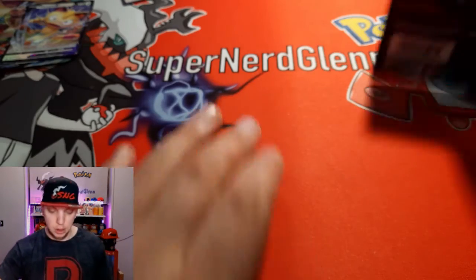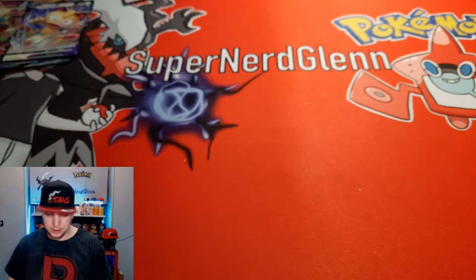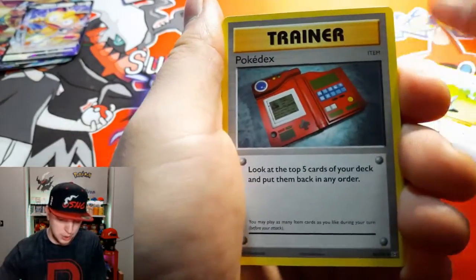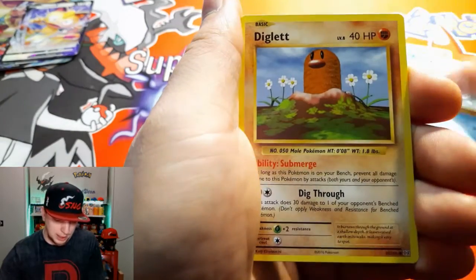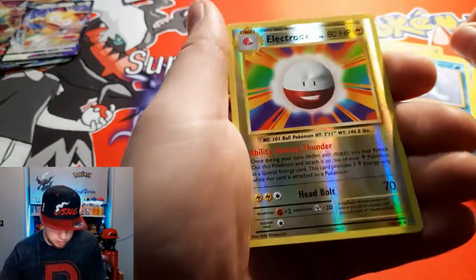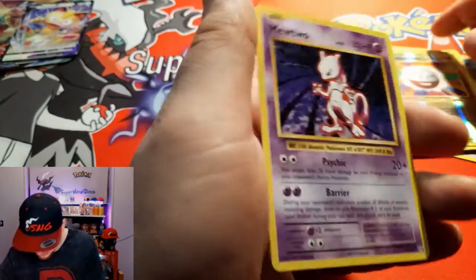Beautiful card — thank you Cosmic Eclipse. Last but not least, the XY Evolutions pack. XY Evolutions only does three cards to the front. We get: Pokédex, Kakuna, Voltorb, Sandshrew, Poliwag, Diglett, Seal, Electro, a Reverse Holo which is beautiful, and a Mewtwo — beautiful!